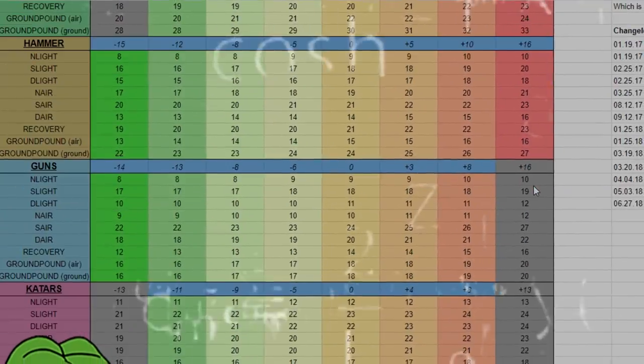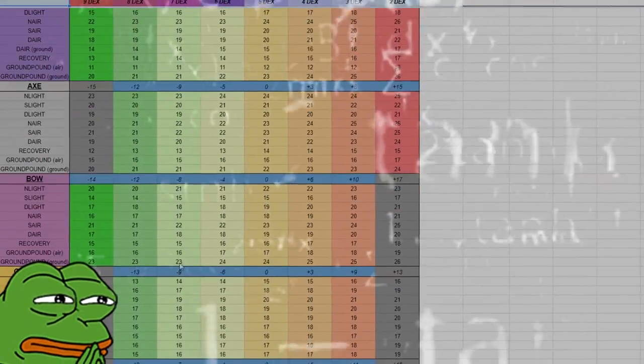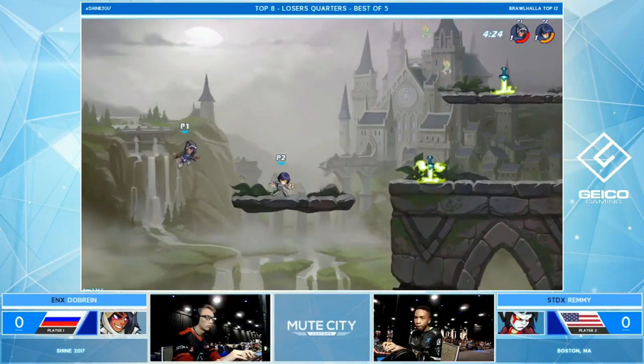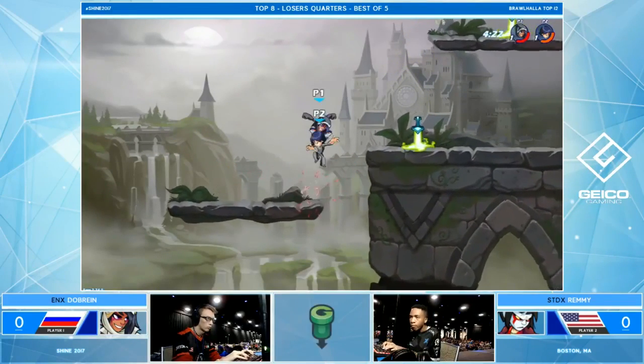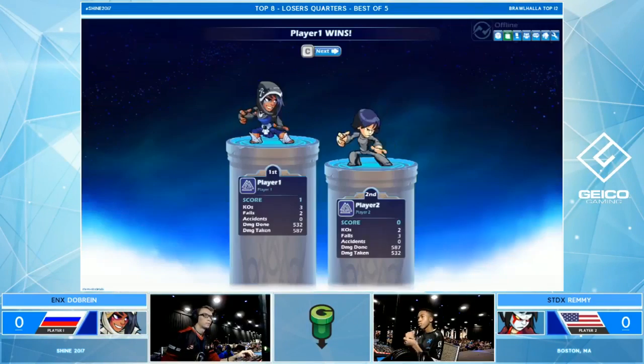Frame data will be mentioned a lot from here on out, so please pay close attention now if you want to understand later. Brawlhalla is a fighting game, and like all modern fighting games, it runs at 60 frames per second. One frame, in the context of video games, refers to a single frame of animation.